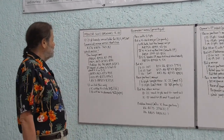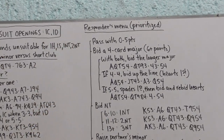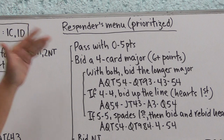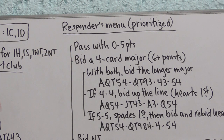Having discussed how to open one club or one diamond, let's talk about responder's menu — and it's prioritized. What that means is that we do these things in order: if we must do this, we do this; if we can do this, we do this. They come in order of our preference.